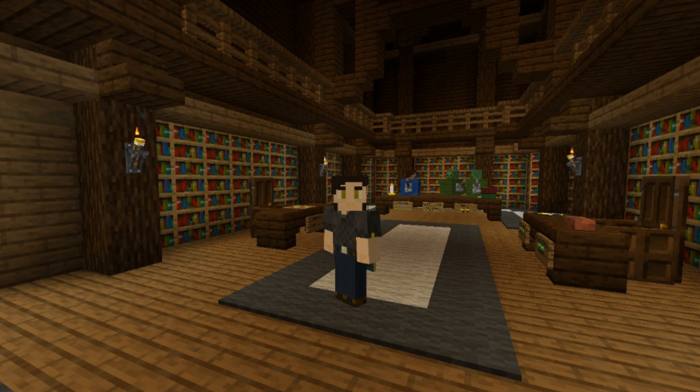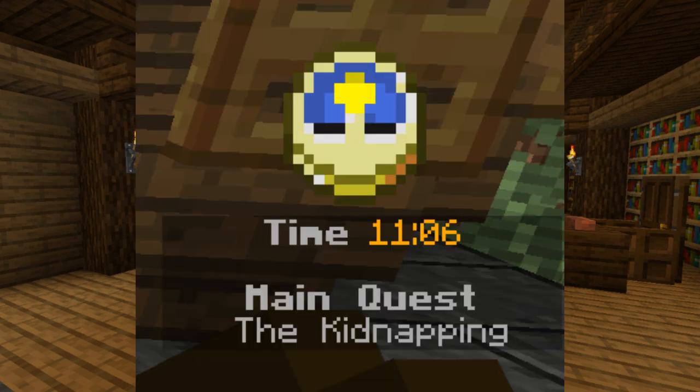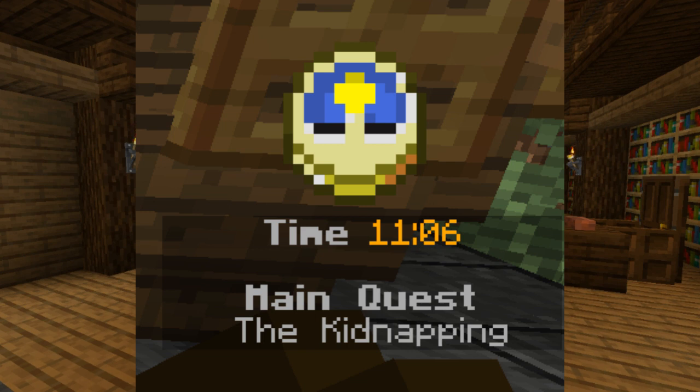Previously to 1.15 you could hide numbers on the sidebar by changing the transparency of all numbers to about 226. This would allow numbers to be shown everywhere in the game but not in the red numbers on the sidebar, with only mild texture differences. But in 1.15 that was patched or removed so we had to improvise.